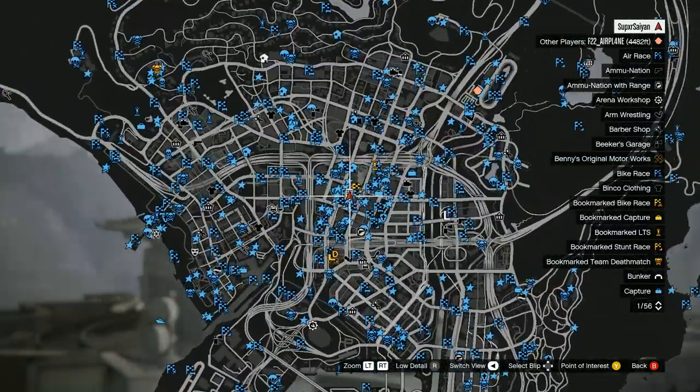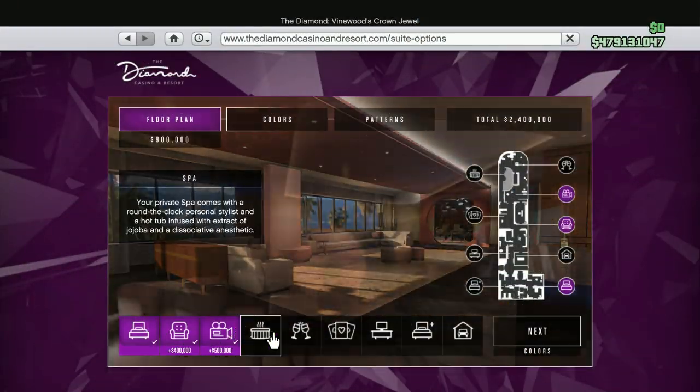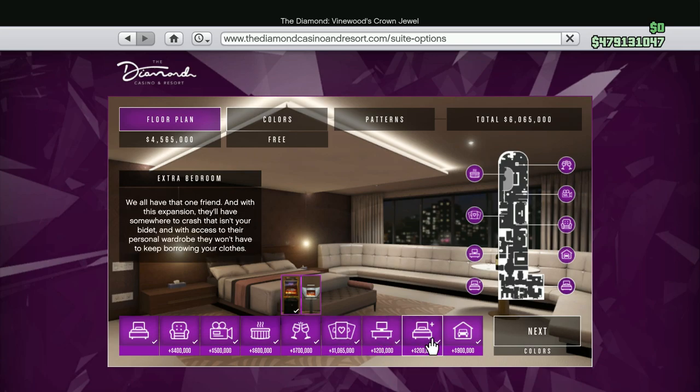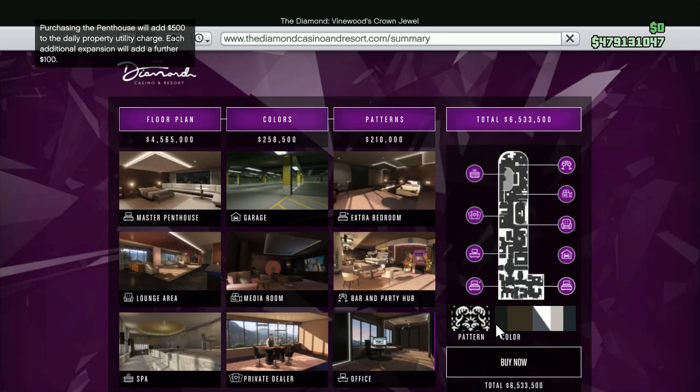A lot of people just walk around the map in passive doing nothing. The new penthouse isn't really that useful — there's a lot of stuff you can buy, like a garage and a cinema area. If you max everything out, the most expensive option comes to 6.5 million, and if you don't get anything it's 1.5 million. I'd recommend only getting the garage — that's the only main thing worth getting, it has a lot of spaces for cars.